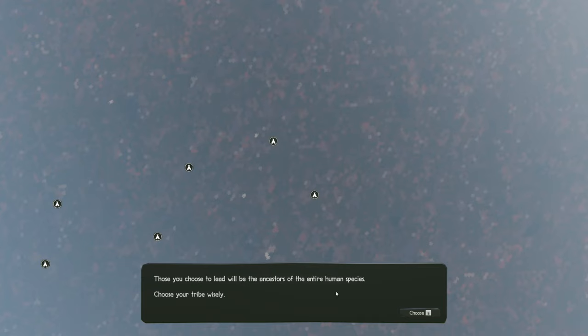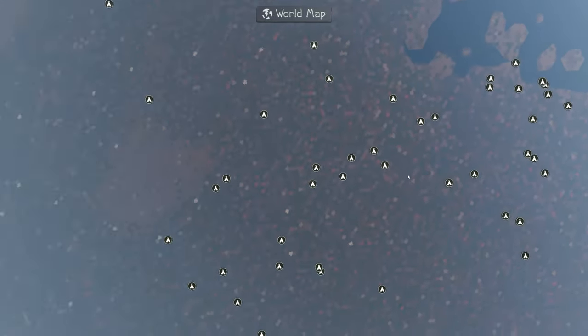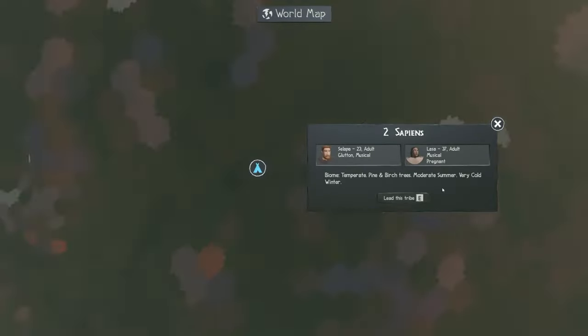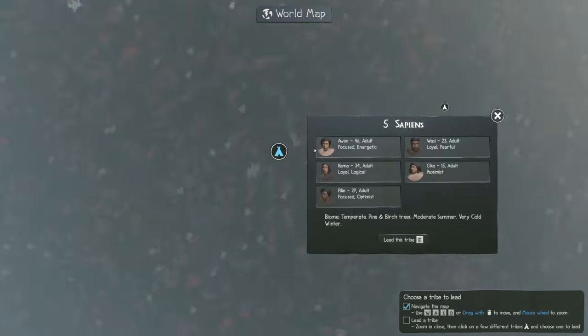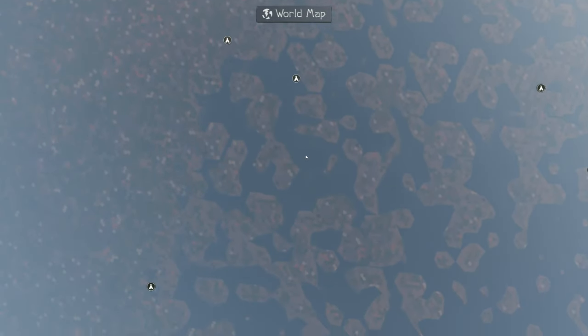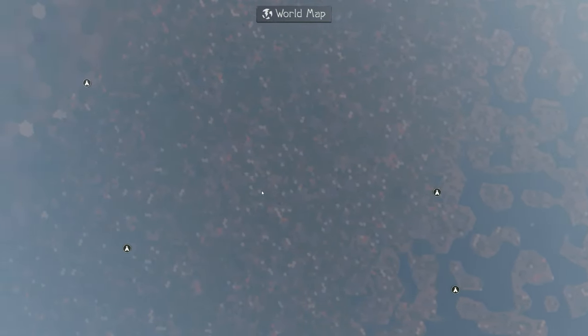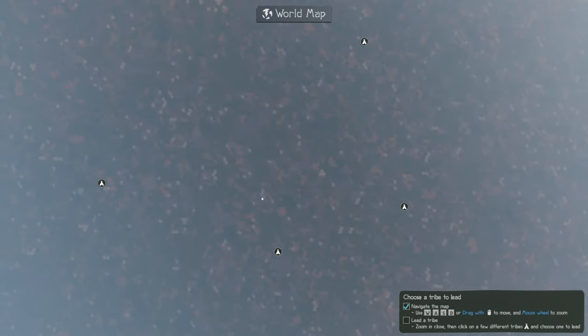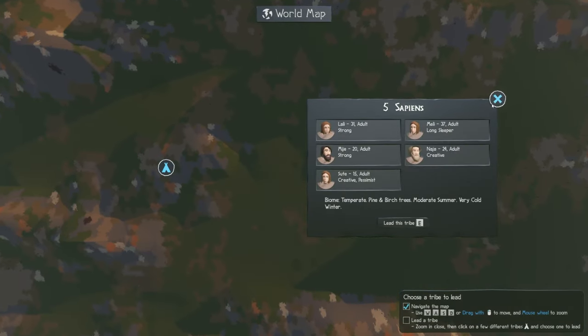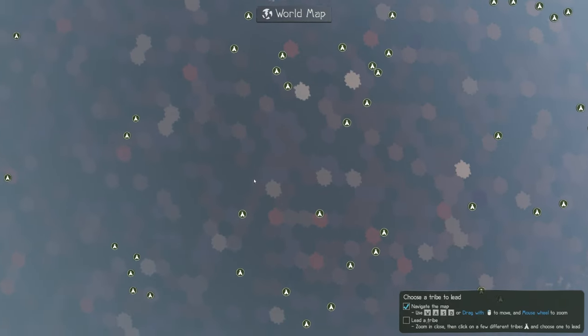Those you choose to lead will be the ancestors of the entire human species — no pressure. As I said, this is procedurally generated, so the more you scroll, the more tribes you're going to find. For each one you click on, you'll have some random tribe members to pick from. You might notice that some tribes are close to water and some are not. It is not essential to be close to a water source — it's perfectly okay to select a landlocked tribe without any negative effect on gameplay.